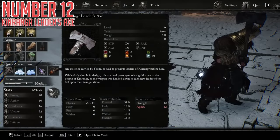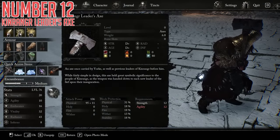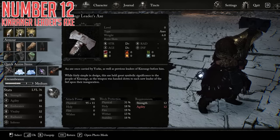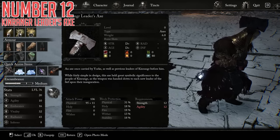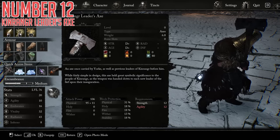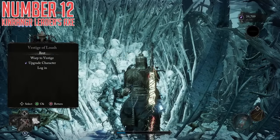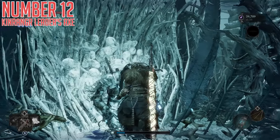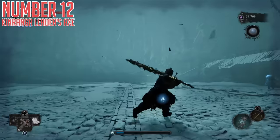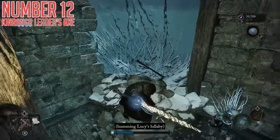Finally, our twelfth item is the Kinranger Leader's Axe. This axe scales D-plus equally with both Strength and Agility, a pretty solid start for a mixed stat weapon. The damage is purely physical on the attacks themselves, but it also has a nice 80 Frost buildup, and just has a nice rustic look to it as an axe in general. To get it, simply continue progressing the frosty ice zone until you hit the remembrance boss of the area. After you defeat the boss, instead of turning around, go on to the next room immediately afterwards and you can find the axe next to the emergency effigy.